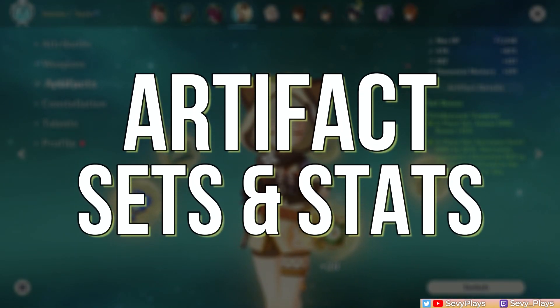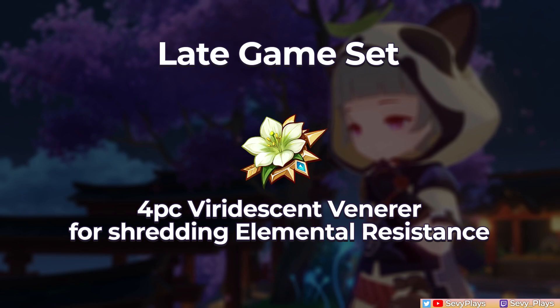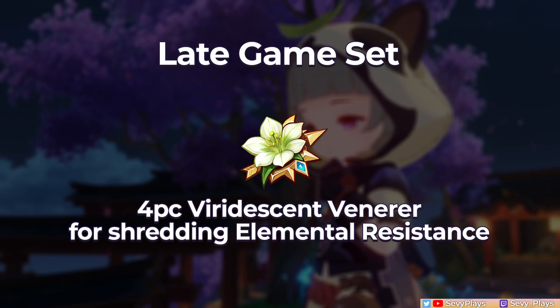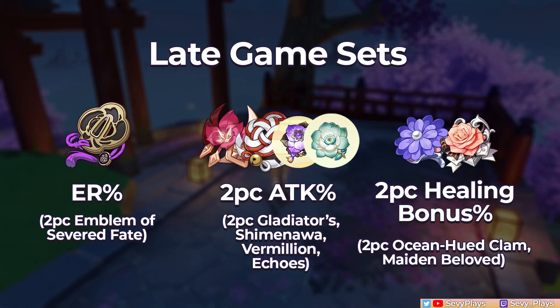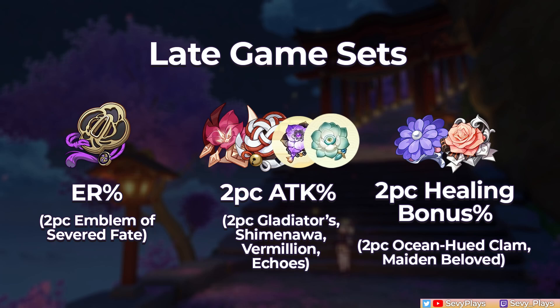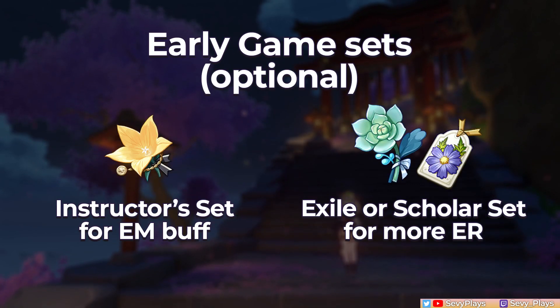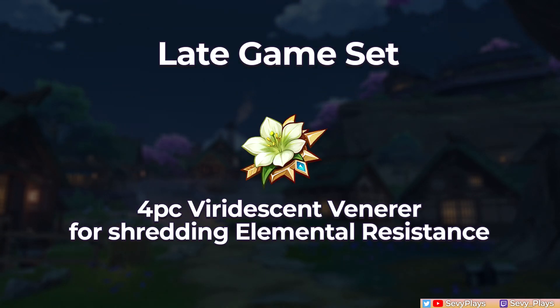Moving on to Sayu's artifacts, your options are very straightforward. Like other Anemo supports, Sayu wants a 4-piece Viridescent Venerer set for shredding elemental resistance. This consolidates the role of VV shredding and healing, similar to Jean. There are, of course, cheaper artifact combos for Sayu — you can put on 2-piece artifacts with ER, attack, and healing bonus effects. If you're not farming artifacts yet, you can put on the 4-star ER artifacts or even a full Instructor set. However, the ultimate goal to make Sayu the best support is simply a 4-piece Viridescent Venerer.